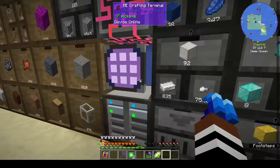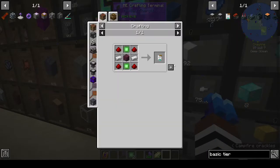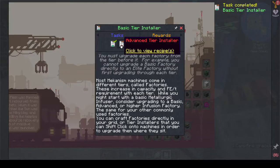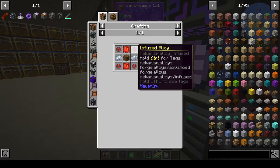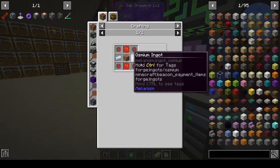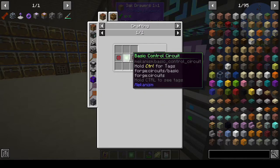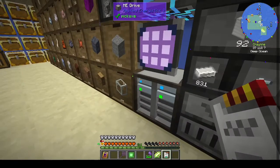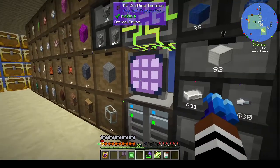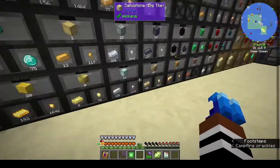If you had like 100 millibuckets of catalyst you wouldn't want to dump it, but if you had like five and it was fairly cheap you can dump it. Now let's make our Basic Tier Installer. For the Advanced Tier Installer we need two Advanced Control Circuits and Infused Alloy. The Advanced Control Circuit is made with two Basic Control Circuits around a Basic Control Circuit.